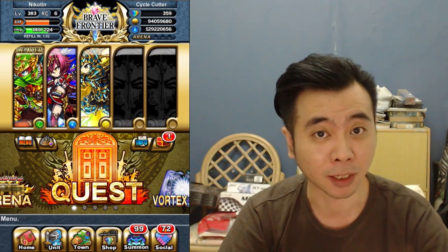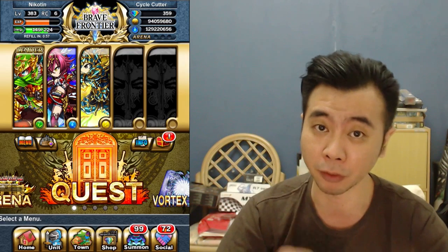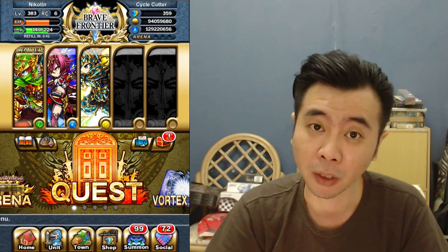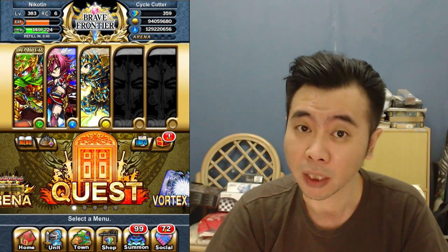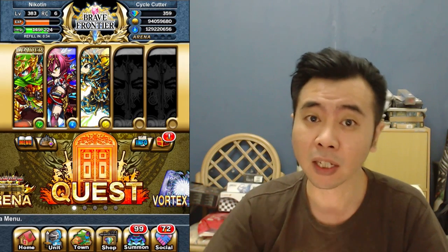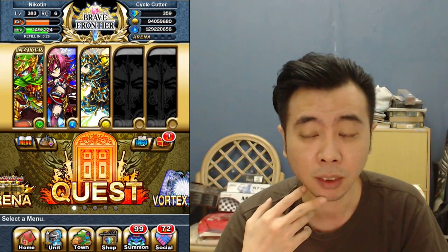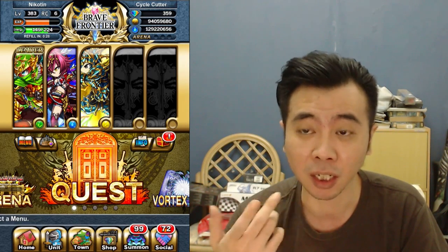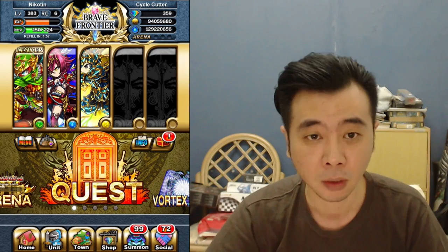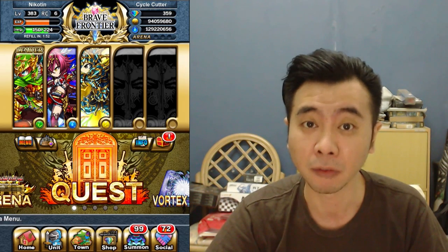Hello guys and welcome back to the channel. Today I will make a guide on how to power level in Brave Frontier. You might ask why you need those levels — first, you need levels to get more energy, and secondly, more cost to fit all your seven-star or omni units in your squad. Usually around level 200 you can already fit some of those seven-star units, and around level 210 you can fit all the omni units in your squad.